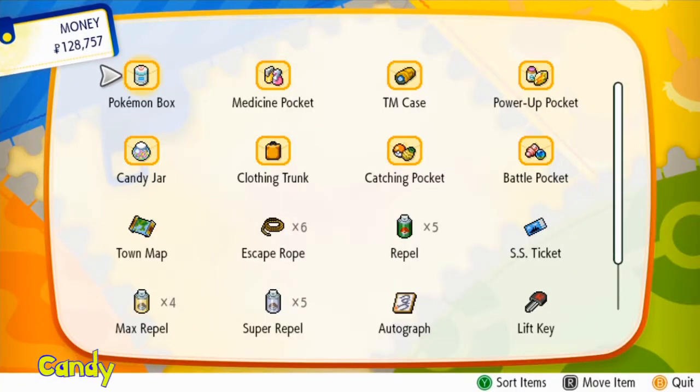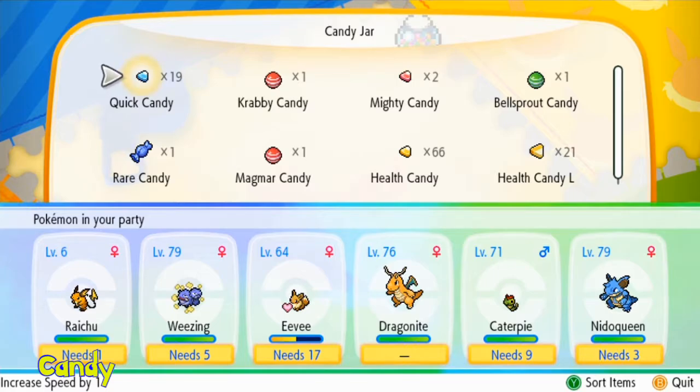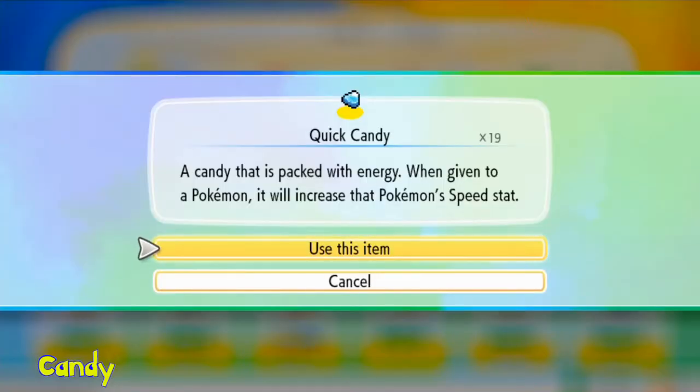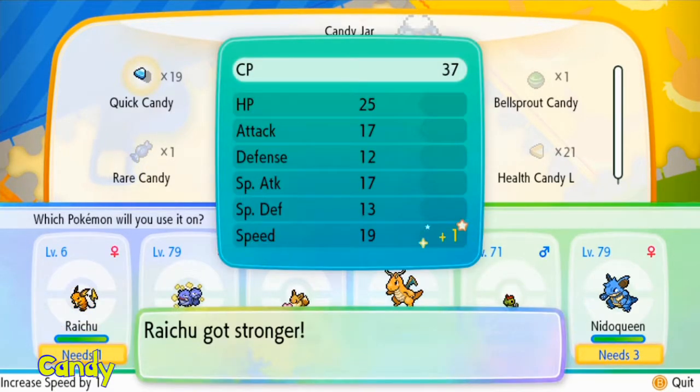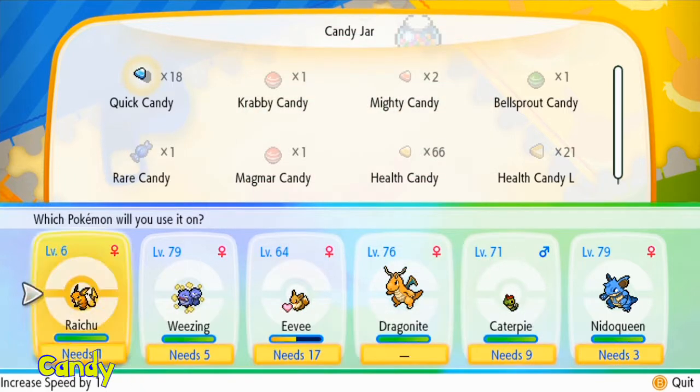You now have a Candy Jar. These contain individual candies that can raise one stat. For example, this Quick Candy can increase your speed stat by one level, as I will show you on this Raichu — 19 to 20. Fantastic. That's there for every stat.